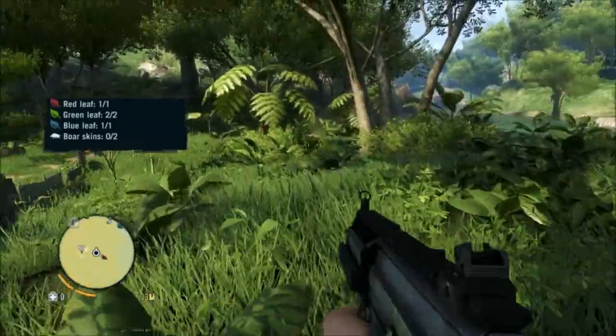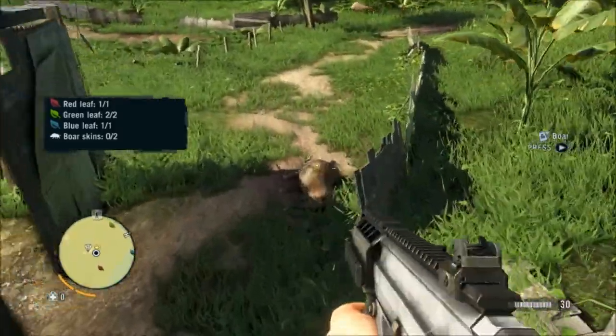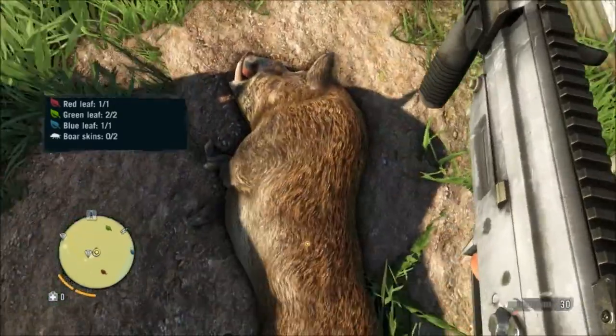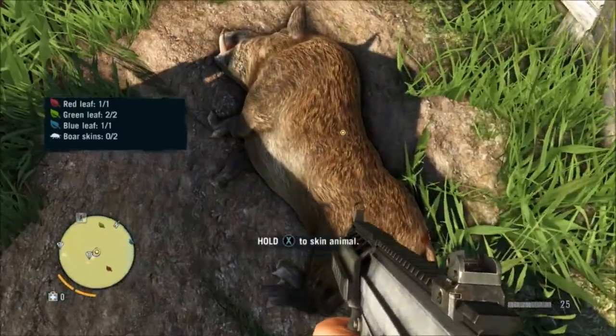Boom, dead. So you have to skin it. When you actually skin it, you can't just be on top and think you can skin it — you actually have to wait until reloaded and aim at the animal to skin it.